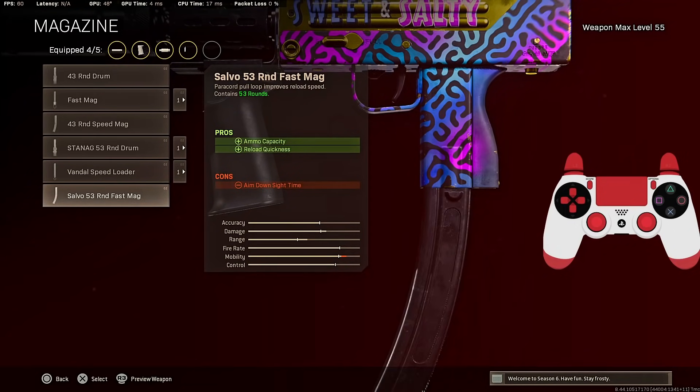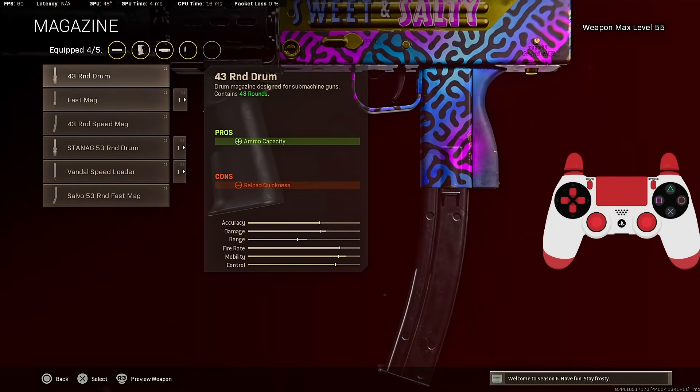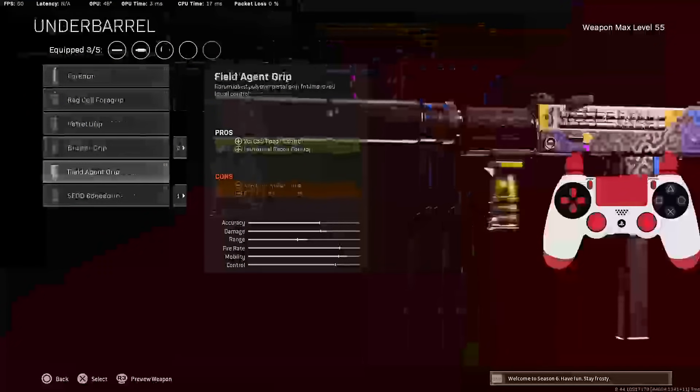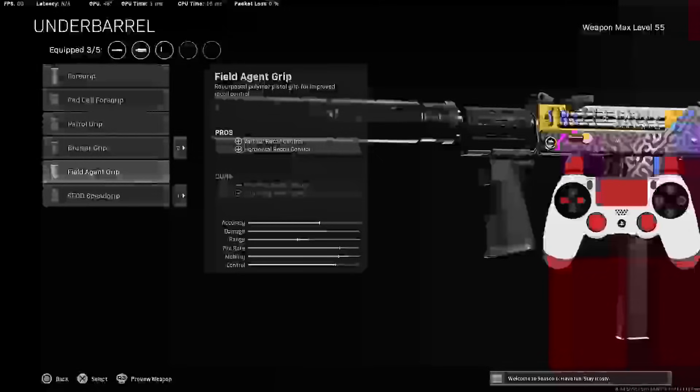The 53 Round Fast Mag is going to decrease your ADS time quite a bit, and the 43 Round Drum just isn't going to be enough, so definitely make sure you throw in the 53 Round Drum Mag as it is the best mag. Under barrel: Field Tape Grip for horizontal and vertical recoil control.